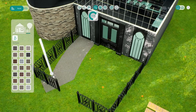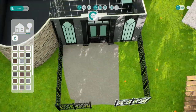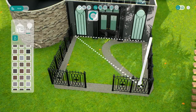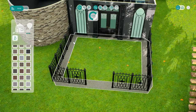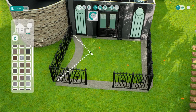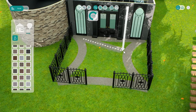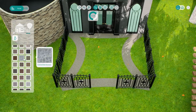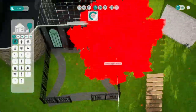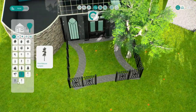I'm sure working with the path tool more I'd understand it, but first impressions were confusing. In the end I made a funky-looking front area because it was the only way to make it somewhat look good. The pathing brick texture did look nice and went well with the gothic feel of the build.